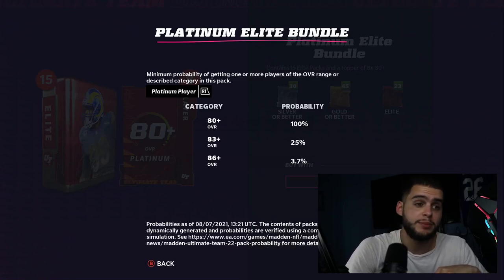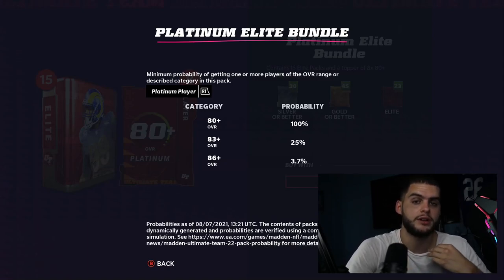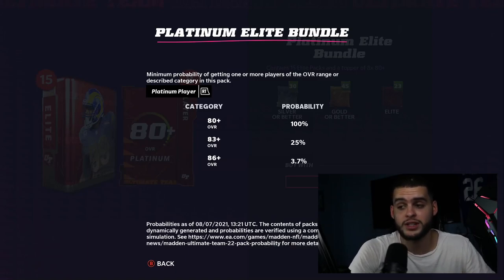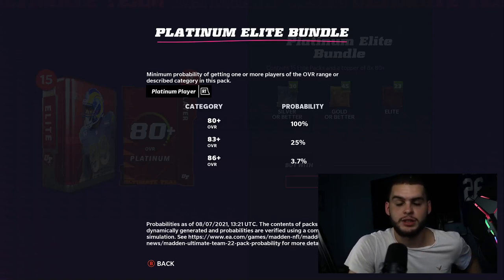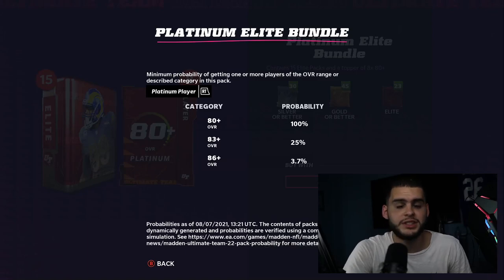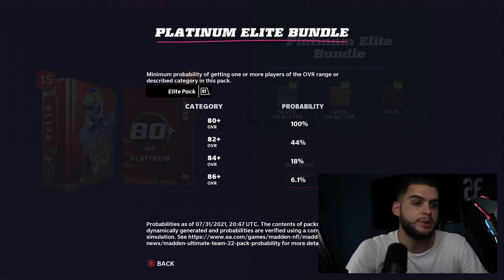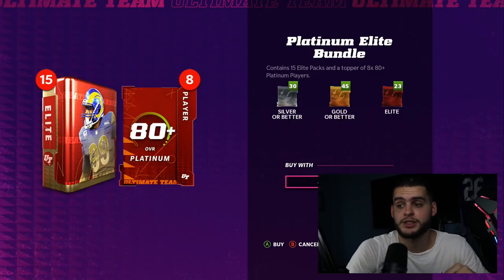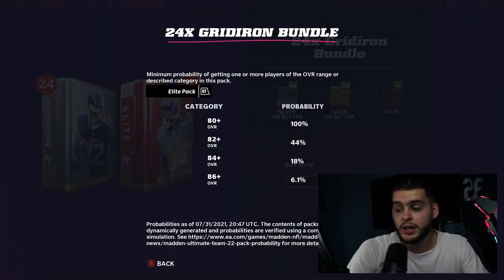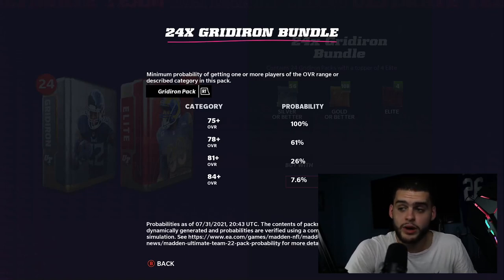Looking at the Platinum Elite Bundle odds: Platinum Players are 80-plus at 100%, 83-plus at 25%, and 86-plus at 3.7%. If you get an 86-plus for coin quick-sell it's over 100k easy, so I'm fine pulling mostly 83s at 13k to 30k each — it's like pulling a bunch of regular elites but with guaranteed coin value. The elite packs themselves are the same odds as the Gridiron: 80-plus at 100%, 82-plus at 44%, 84-plus at 18%, and 86-plus at 6.1%. So the elite pack odds are equal, but the Platinum Bundle adds all those guaranteed platinum players on top.